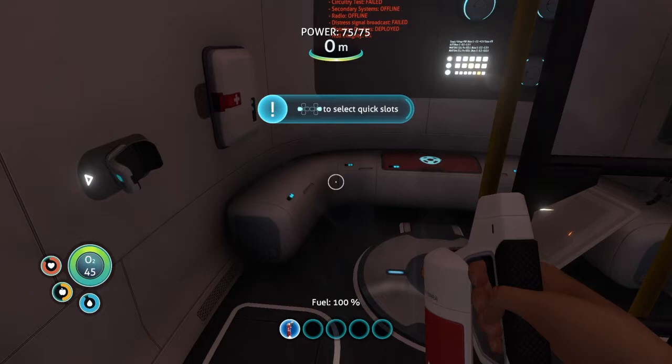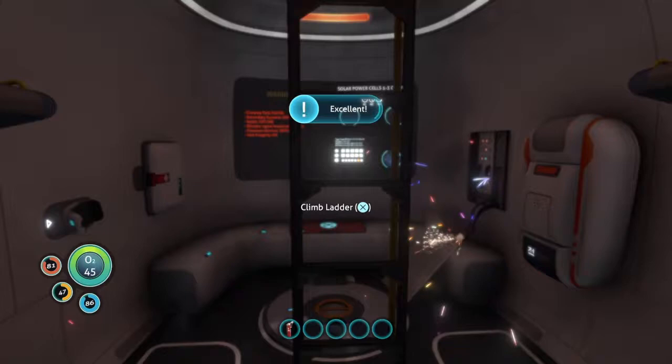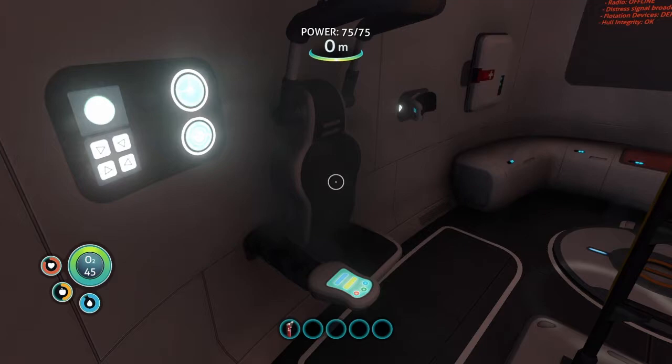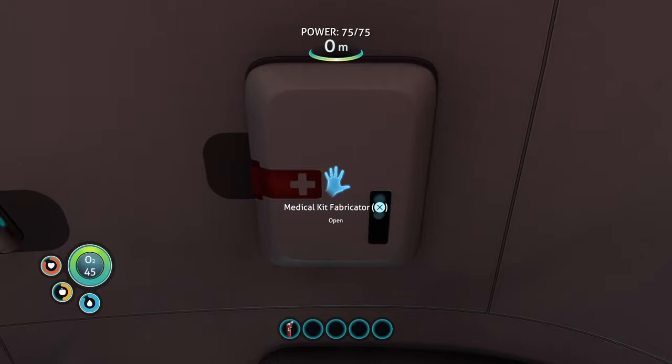The first thing you're gonna notice after you put the fire out — I skipped that part because it's a little chaotic and hard to record — is you've got this fire extinguisher. You're stuck with it in your hand and you have nothing else in your PDA, so you can't assign anything to a quick slot. If you don't feel like walking around with the fire extinguisher, you can hit the circle button and it will put it away. That's something I didn't find out until much later, so I was swimming around with it for a long time.